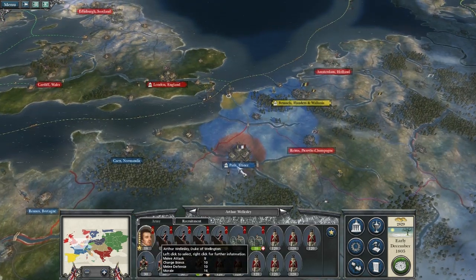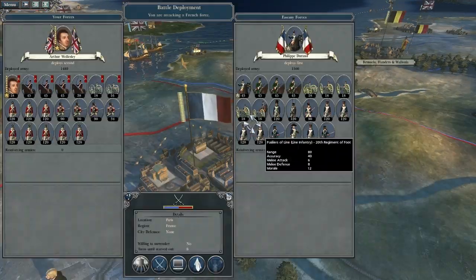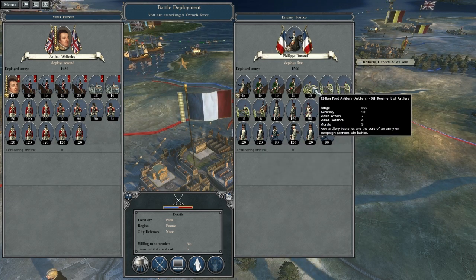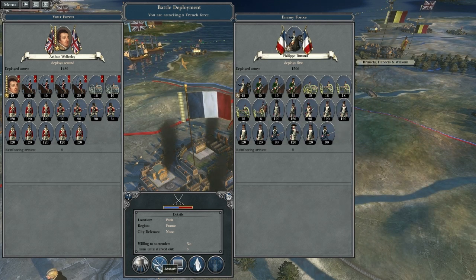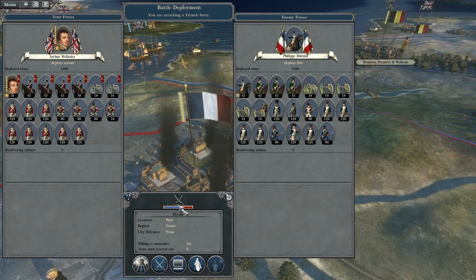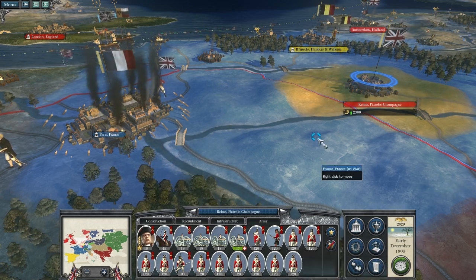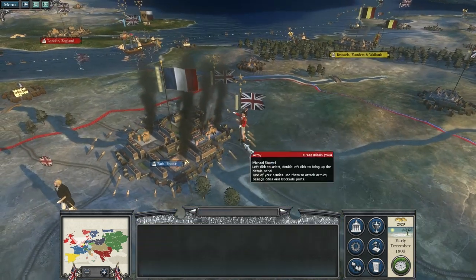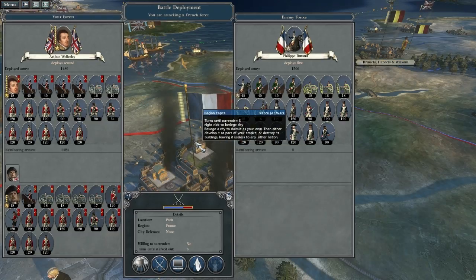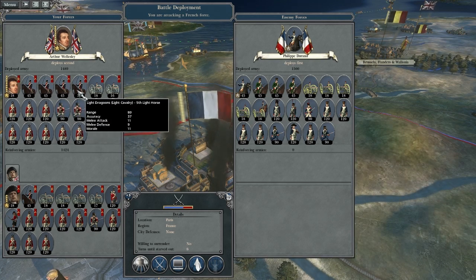Now we're going to move Arthur to attack Paris and continue the siege. What do they have? I think that's about 45 to 1500, artillery - great in the field. I think that's about 45 to 55. We'll continue the siege there and bring up the remaining forces. I might keep a little tiny garrison here and move the troops up. Now, we could easily fight this battle - this battle is going to be awesome. We're attacking with dragoons, aren't we.